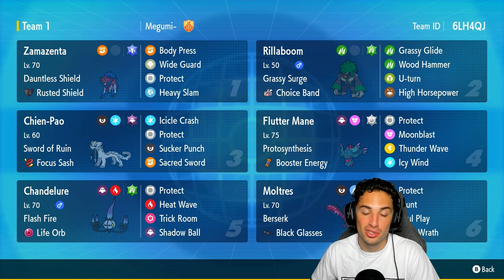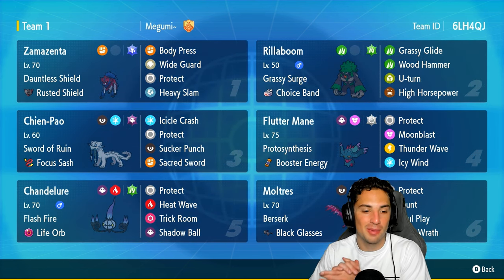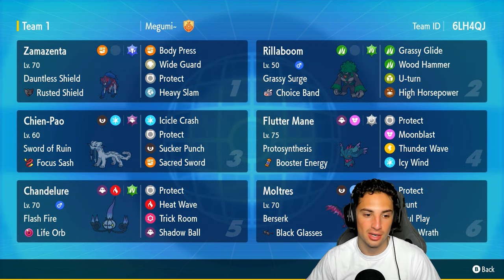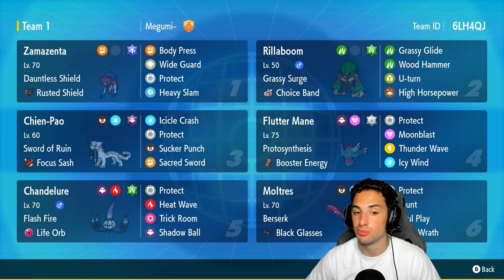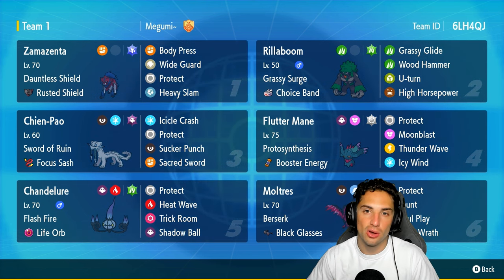We're rocking out with a Zamazenta and Chandelure team that actually won a national championship — really cool team, really dope Pokémon. I absolutely love Chandelure. Flash Fire and Life Orb boost its damage. It has Protect, Heat Wave, Trick Room, and Shadow Ball — two STAB moves plus Protect and Trick Room for speed control. Zamazenta obviously is a restricted Pokémon and a top-tier one in Regulation G, with Dauntless Shield and Rusted Shield.